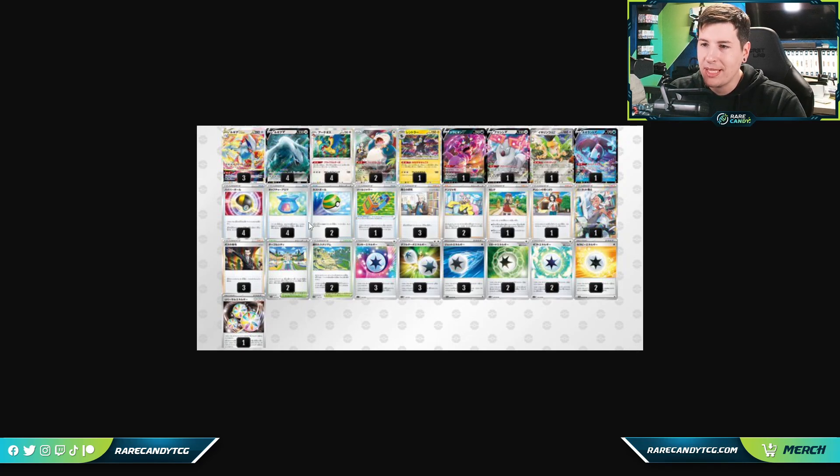Here we have an updated Lugia Vstar deck — not the Single Strike version, but the colorless energy-based version that's been getting more popular. One of the biggest new additions is Luxray, which has an ability where if you're behind on prizes you can immediately bench it. You can bench Luxray, use Archeops to accelerate Reversal Energy onto it, and hit for 180. This is especially good in mirror matches — if you're the player going second and your opponent takes the first multi-prize KO, Luxray lets you give them the uno reverse.